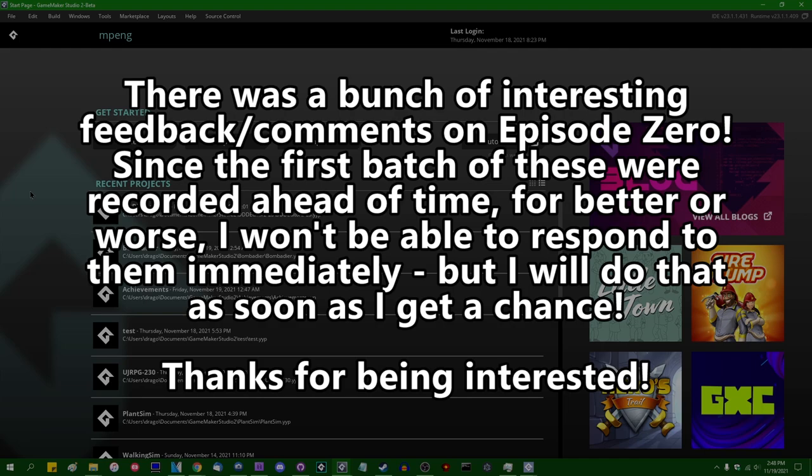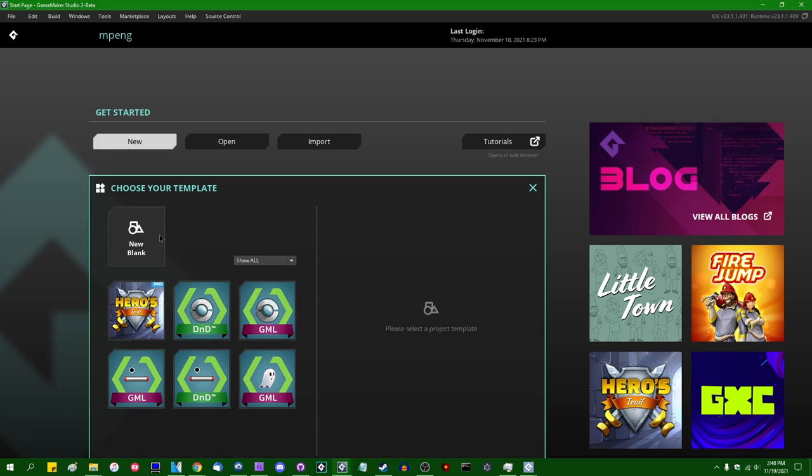Hello, all you crazy people out there. My name is Michael. I like wizards and dragons and making games, and welcome to officially episode one of Let's Make a Game: Bullet Hell.